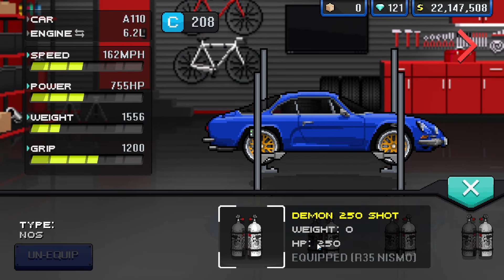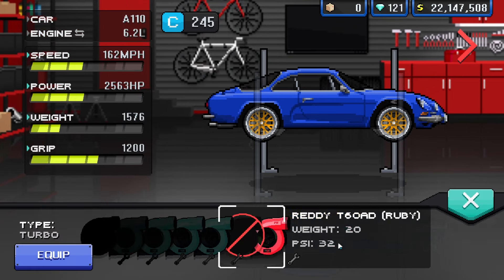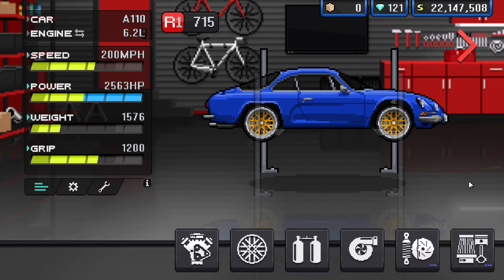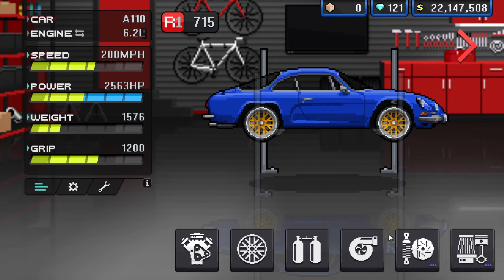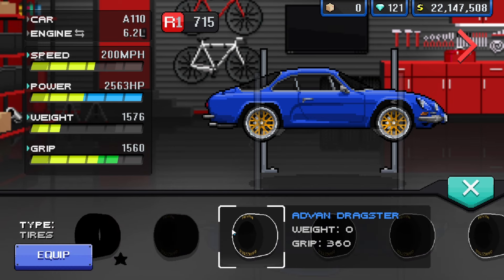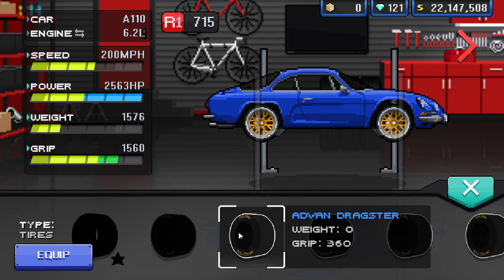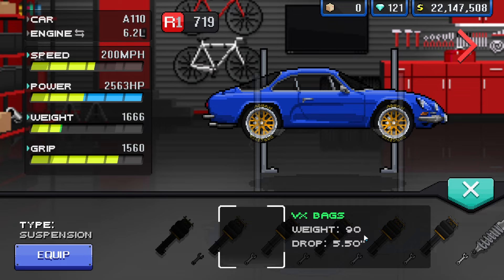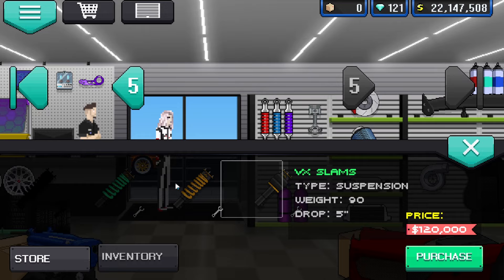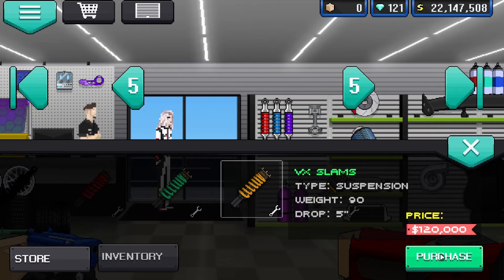Then you want to put on the Demon 250 shot NOS. For the turbo, you want the DT60D Diamond Turbo — the 24 karat gold will work as well, though the diamond turbo will make it a tad bit faster. You want lightweight everything. For suspension, you want the VX Slams — not the bags, the VX Slams. Go into your parts store, suspension, go all the way and it's literally the second to last one. Slap them on the build.